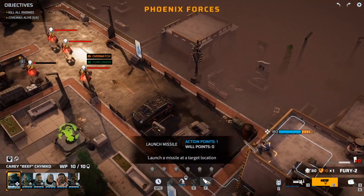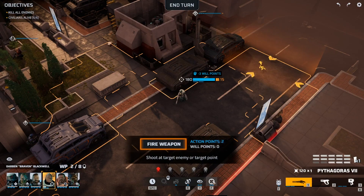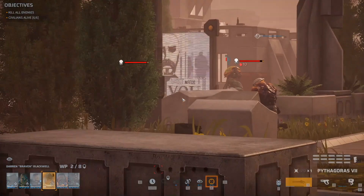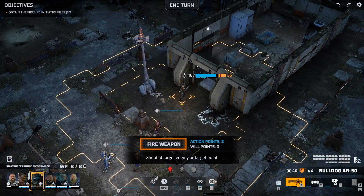Expect all the usual base management, soldier recruiting, and technology upgrading found in this template. The main features here are the Lovecraftian aliens that are not only terrifying to behold, but adapt to your troops' tactics throughout the campaign. If you favor close-range assault troops, perhaps the enemy will evolve additional armor or long-range bombardment creatures.